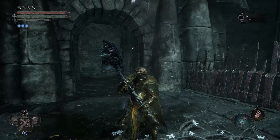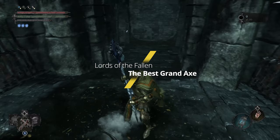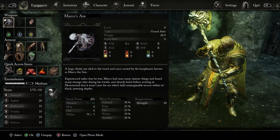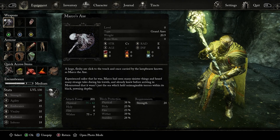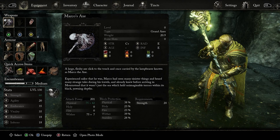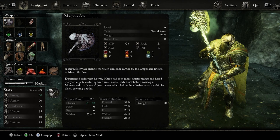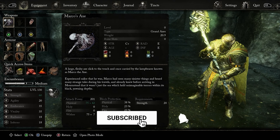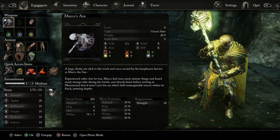Want to get the best grand axe in Lords of the Fallen? It's OP, and it looks amazing. If you apply different status effects it looks even better — this is poison. What makes this an S-tier grand axe is Marco's Axe: it is a full 100 strength hammer. It has C+ on strength, and also radiance and inferno at E, which raises those categories up. On top of that, it hits with physical damage 75 plus 42, and 75 plus 7.